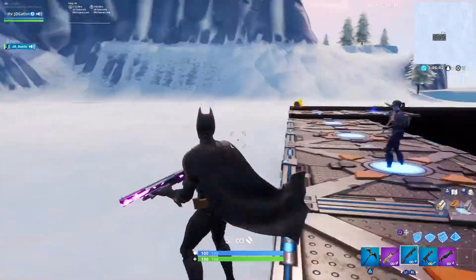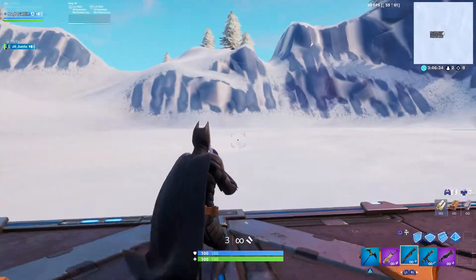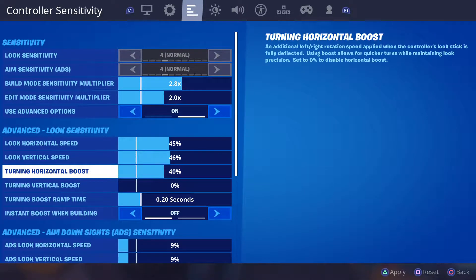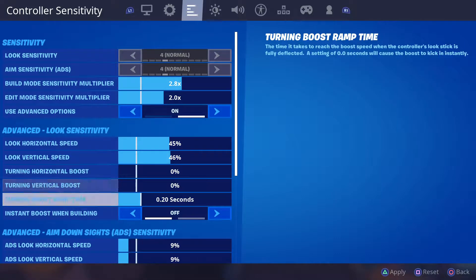What Boost does is give you a multiplier on your sensitivity. I think Boost is okay if you're a very low sense player or if you want to be able to turn a little quicker — use a low setting, but I don't think you want to use it really high. The Boost Ramp Time is how long it takes for the boost to kick in after your stick hits the rim of the controller — 0.2 seconds by default, and you can slow it down or speed it up. 'Instant boost when building' you'd want on if you're going to use Boost.